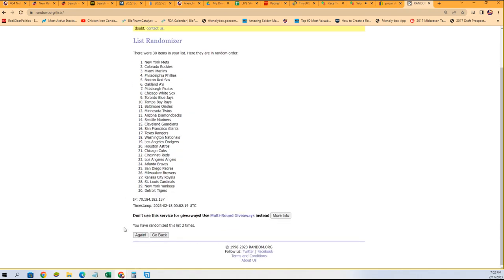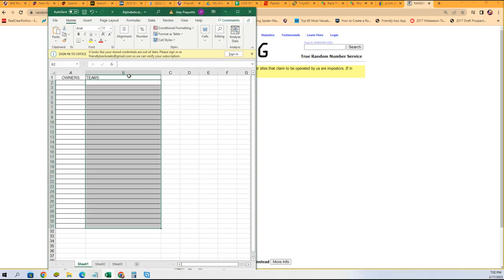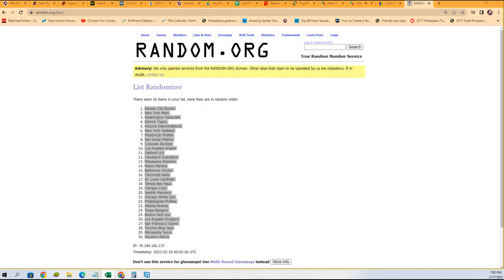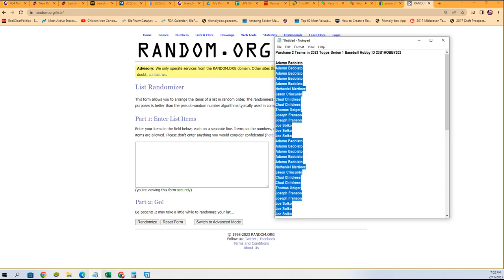That's one, two, three, four, five, six, and seven. Astros at the bottom, Royals at the top. We're gonna copy that and put it right here in our teams list. I'm gonna do the same thing with the owner names — everybody that bought into the break.